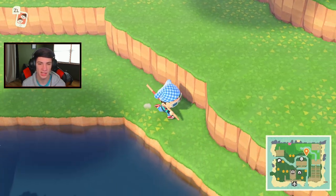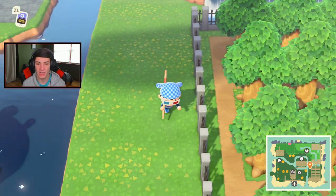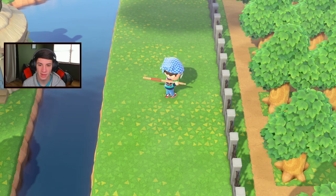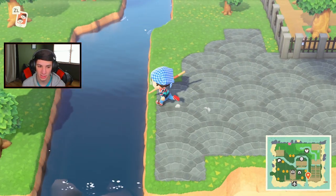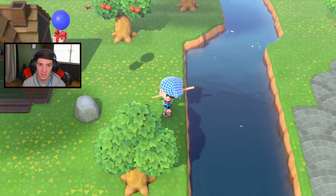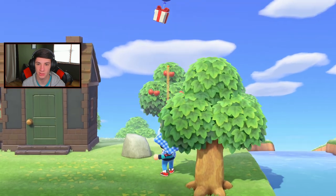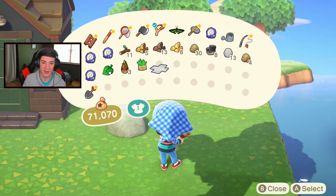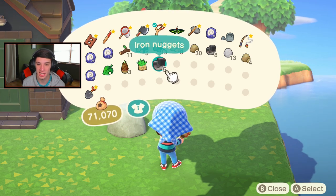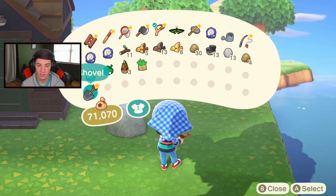I think we need like one or two more fossils. My flowers are starting to bloom — looking purdy. Fruits are not grown, whatever. Give me that weed, I'm not dealing with weeds on my island. Oh — a balloon, a rock, and a fossil! Nice little find. Let me get that. I cannot wait to sell those iron nuggets, we'll just stack them up.